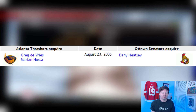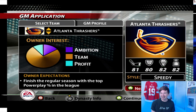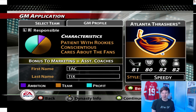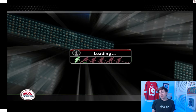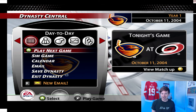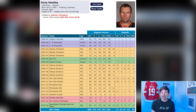Danny Heatley for Marian Hossa and Greg DeVries. I think this is one of the bigger trades in NHL history. After Danny Heatley's accident and everything he wanted out of Atlanta, and I decided to jump on the opportunity trading Marian Hossa, who I think was just as much of an all-star player. I'll try the trade first from Atlanta's perspective. What's kind of funny too is this trade actually happened like a month before NHL 06 came out, so we're already not in NHL 2005 — Danny Heatley didn't even actually play in the NHL that year. He was actually playing over in Europe before the Thrashers made that big trade.